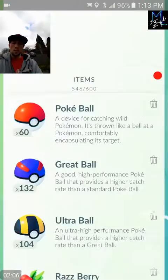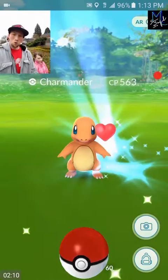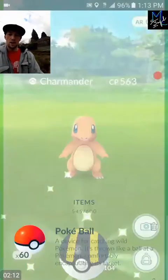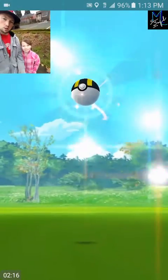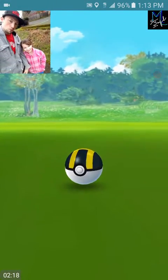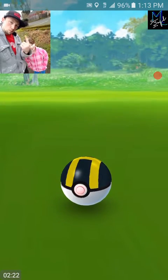Let's go ahead and get another Charmander here. We're not gonna mess around - the other one took an ultra ball so we're just gonna throw an ultra ball at it and nab him. Great throw, come on - one ball! One, two, three - got him! Boom.